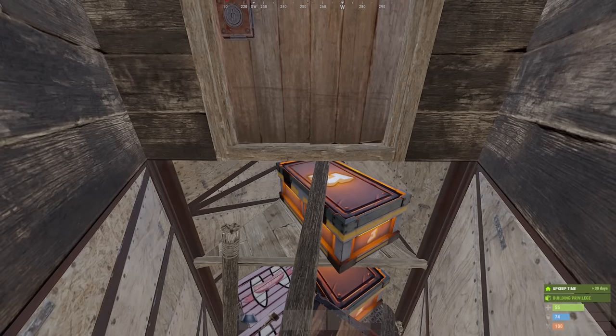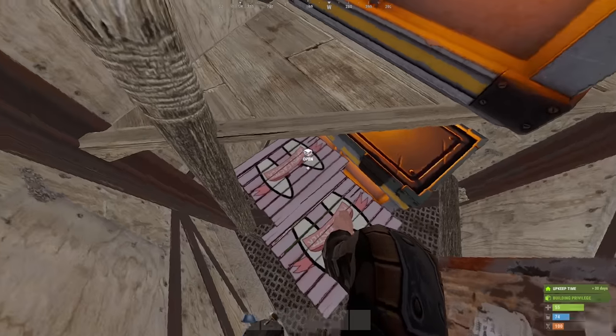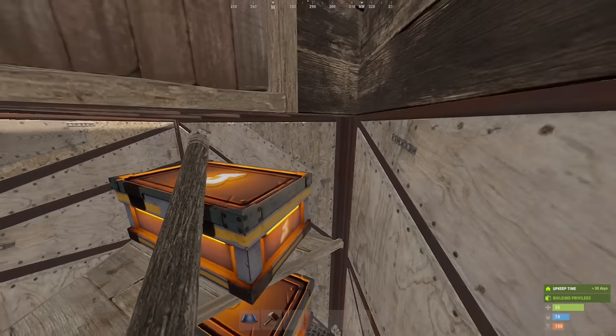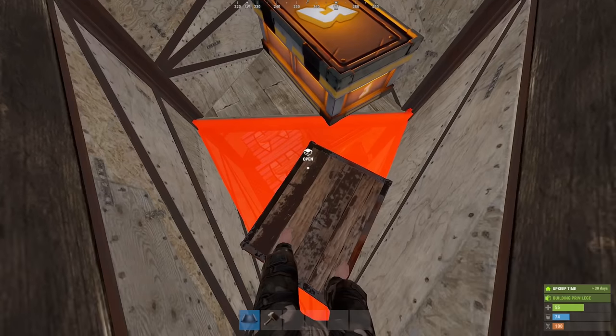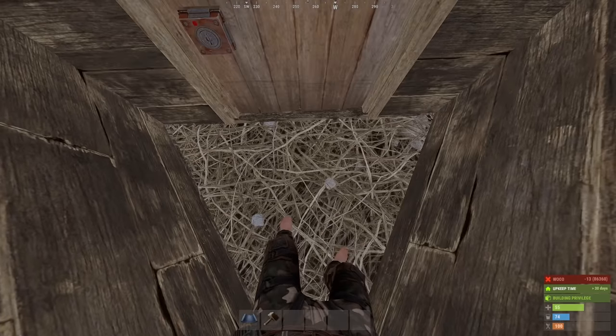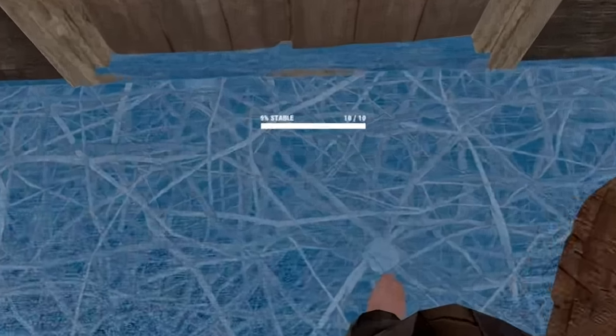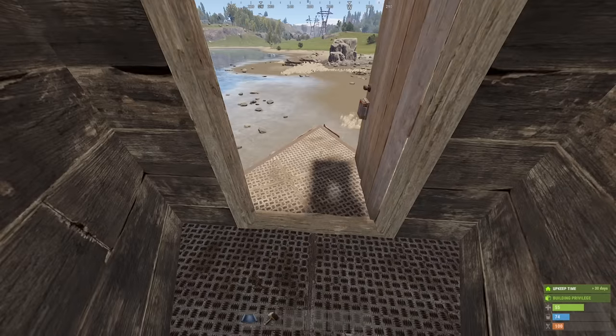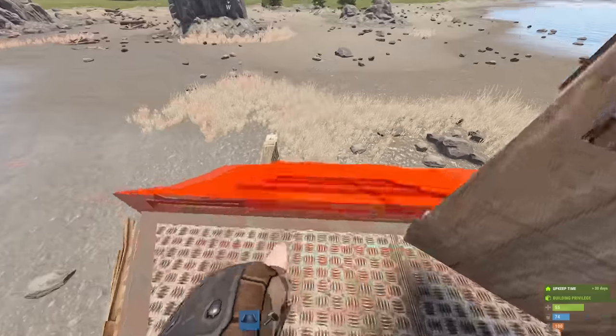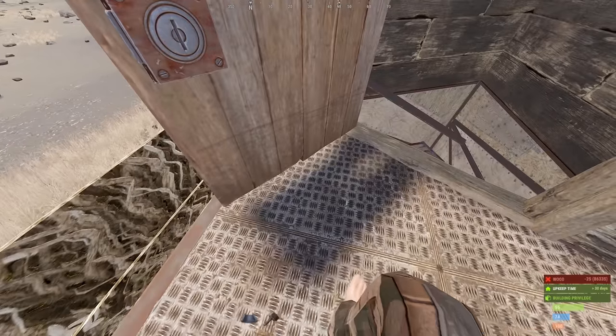These babies got plenty of storage to keep you safe from those offliners — thrice accursed, and unto their children's children. And to close them up, just jump. Just make sure stability is 11% or less before you upgrade. Now, to open them, just place a roof here and... Magic!